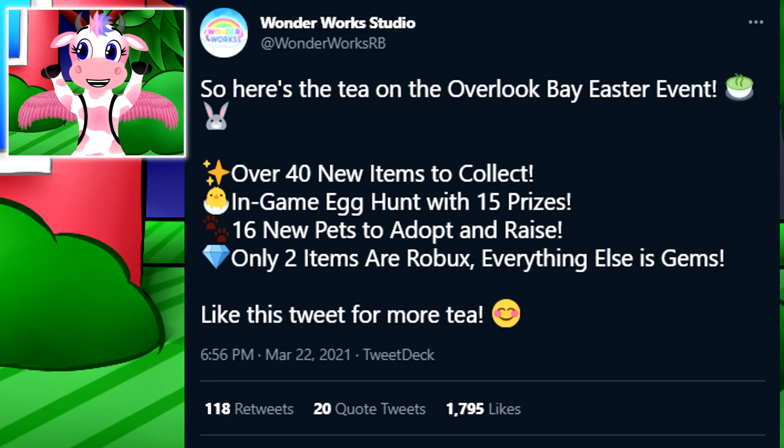This right here is super exciting — they're telling us how many items there's going to be in the game! There's going to be over 40 brand new items to collect, which includes pets, vehicles, and collectibles. It also says there's going to be an in-game egg hunt with 15 prizes! I don't know if you'll be competing with other players, but I kind of expect this to work like a battle pass — once you get enough eggs, you can unlock different tiers to claim different items. So if you get like a thousand golden eggs, you get some super rare godly pet! It could also just be returning eggs for items as a brand new small currency — that would also be super exciting!